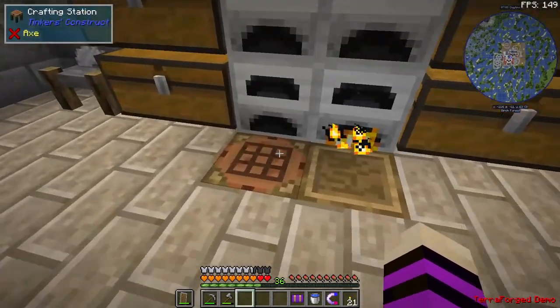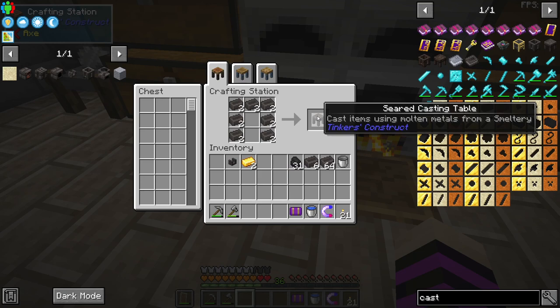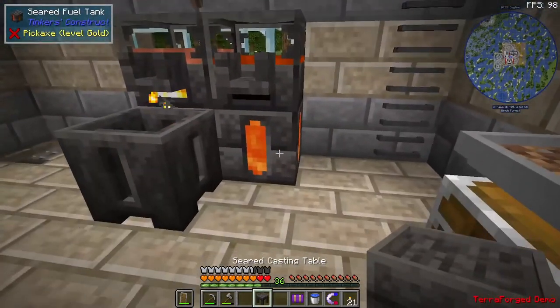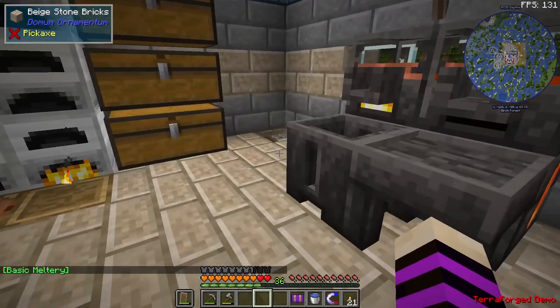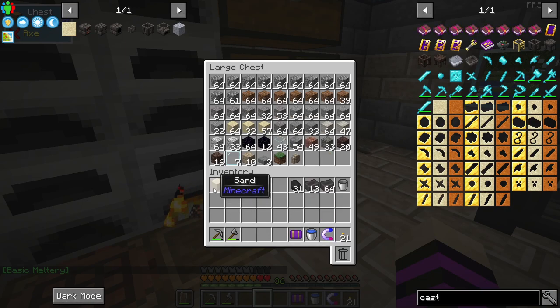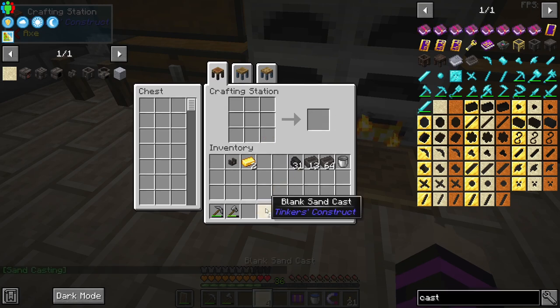So how to make casts. The first thing we need to make is the craft for a seared casting table, which is the exact opposite of a casting basin. We need one of these casting tables and we'll put the casting table in front of our iron. To make casts, we can make temporary ones and permanent ones. The temporary ones are made out of sand — we put sand into a crafting grid and it gives us a blank sand cast.